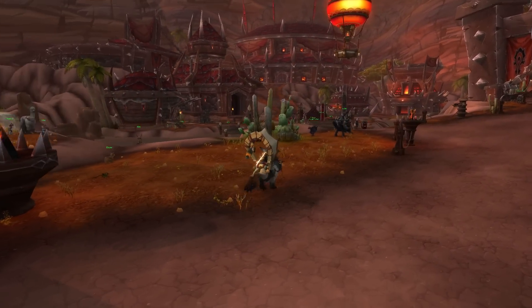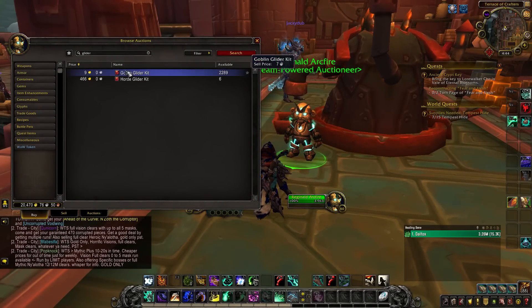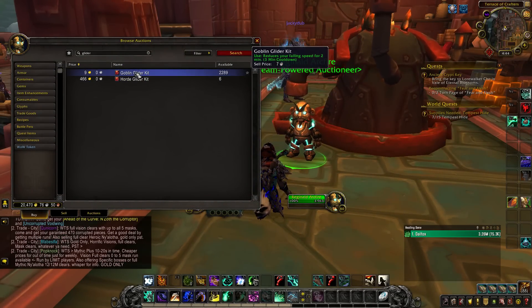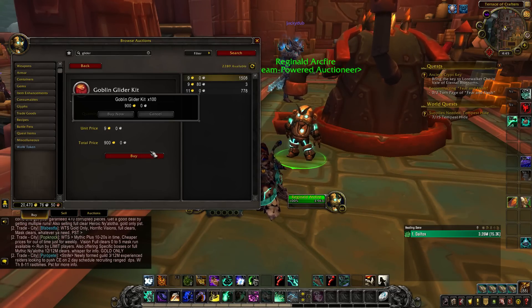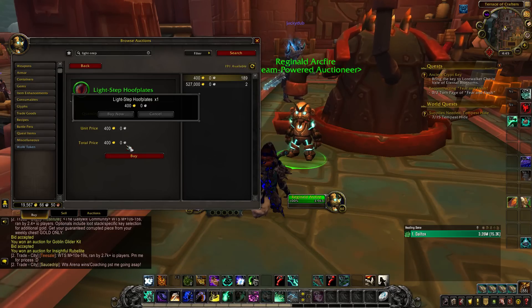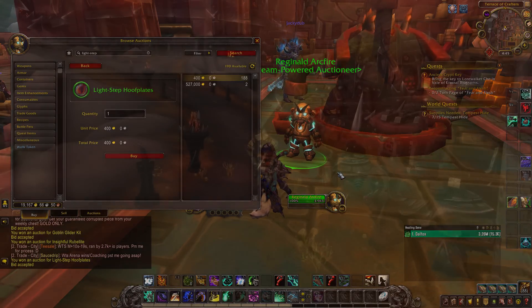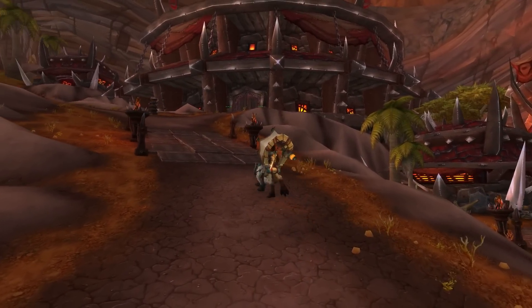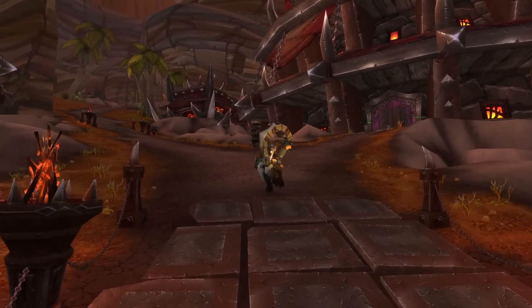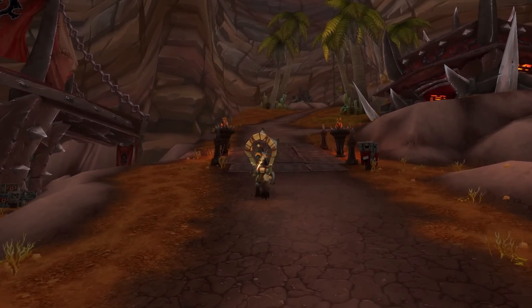Another item that's really useful is the Goblin Glider Kit. Stock up on as many as possible from the auction house, because if you ever have an area with high enough elevation, you can use the Goblin Glider Kit to cover a lot of ground. To increase movement speed out in the world and get from quest to quest, we'll also be using Light-step Hoof Plates for our mount equipment. The 20% extra movement speed, especially in the early levels, is definitely going to help you get from place to place.